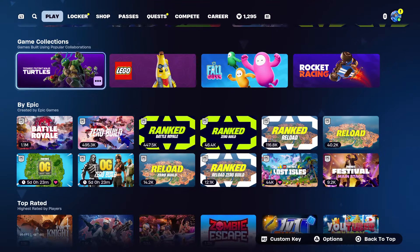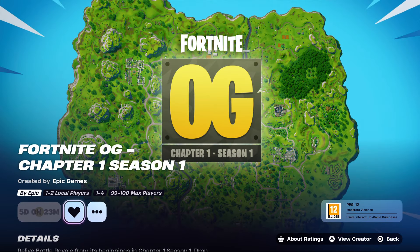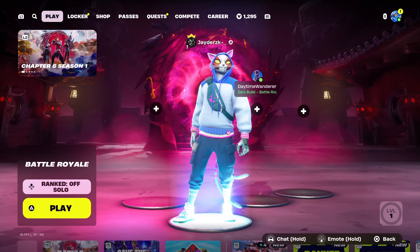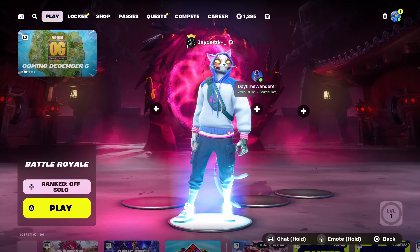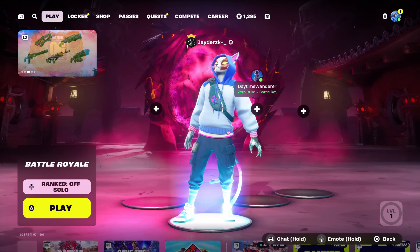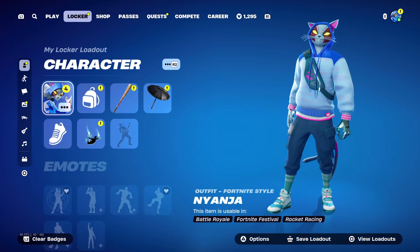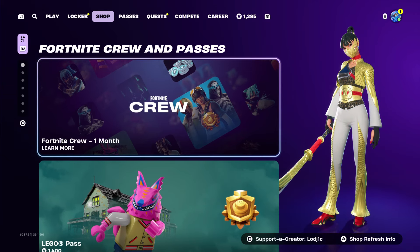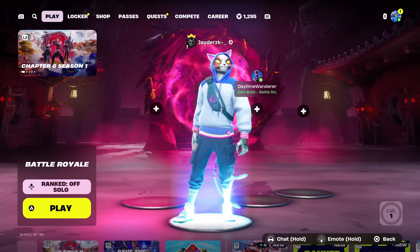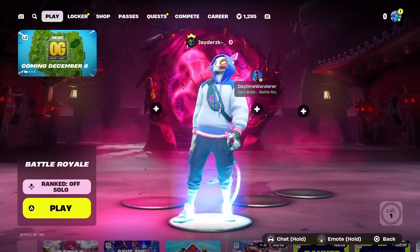We are also getting OG Fortnite in five days on the 6th of December. So it wouldn't surprise me if we got OG Fortnite on the 6th of December and then the starter pack on the 7th or the 8th. This is not 100% confirmed, but usually it does release about a week after the season, basically every single season. There's been exceptions — like one time Fortnite did it a little later, or last season when it came out a little earlier. So definitely within the next two weeks, but to narrow it down I would say the 6th, 7th, or 8th of December.